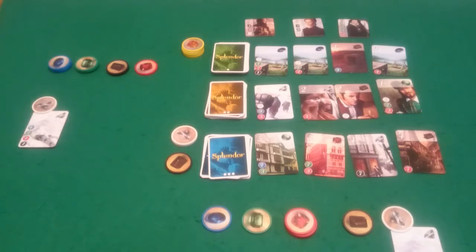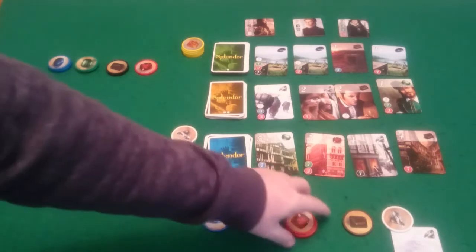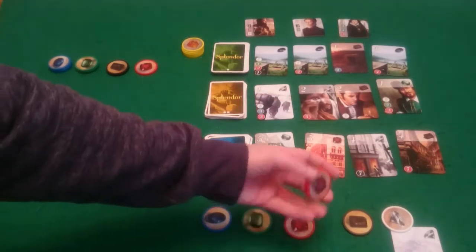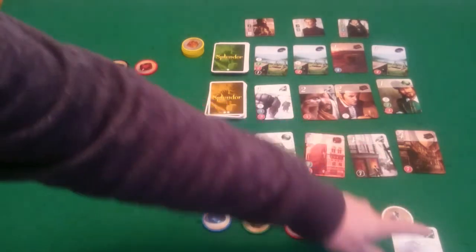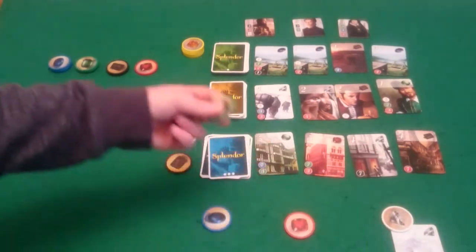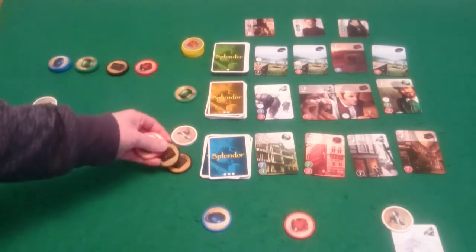So we're back to Pixel. Pixel has seven so she could take more, but she could also buy something, so she's going to buy. She's going to pay two red, a black — she's got her white card to count as her white — and then a green, and that will get her this blue card here.